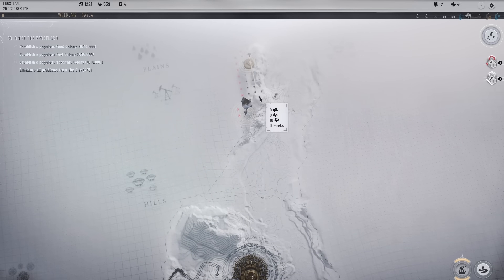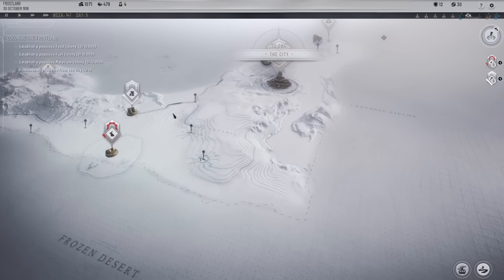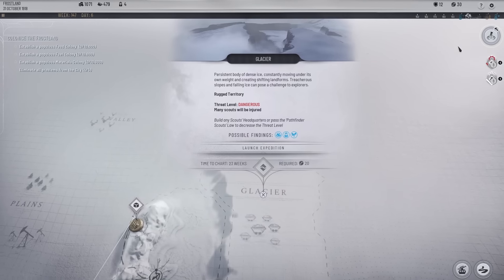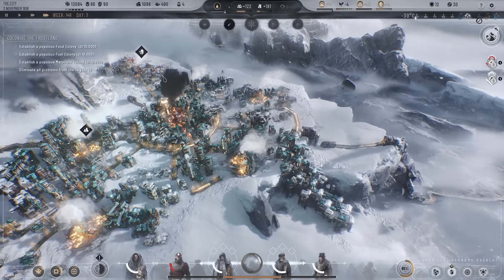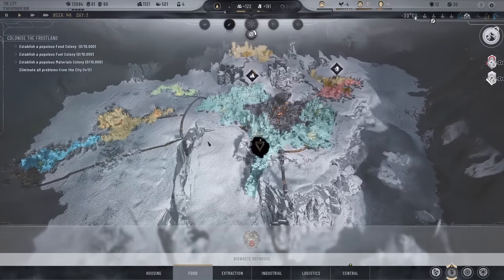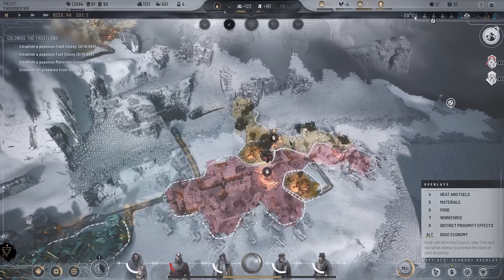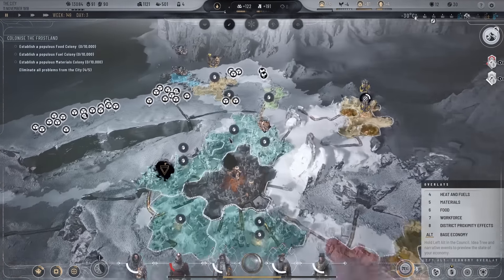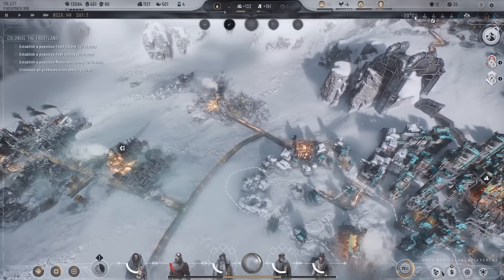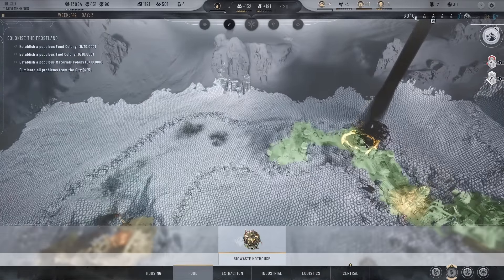Skyway connected. We need that survivalist headquarters now just to decrease the threat level. We're minus on food — the hothouse is what we need. We're also full on materials. The materials are over here — let's get rid of some of those. We'll use it for a hothouse over there to get that food coming back in.